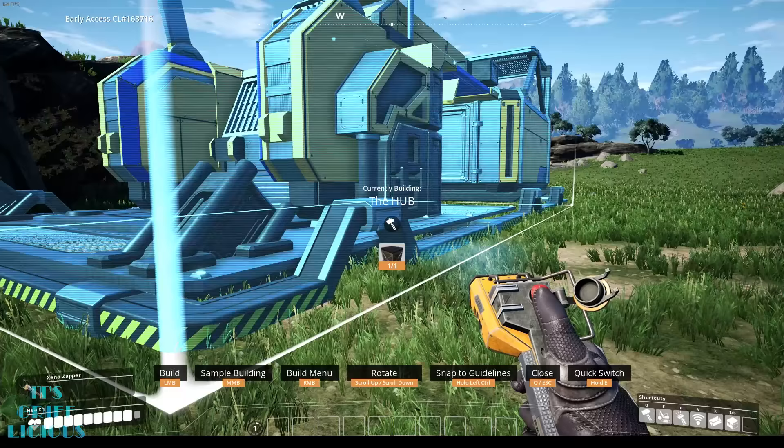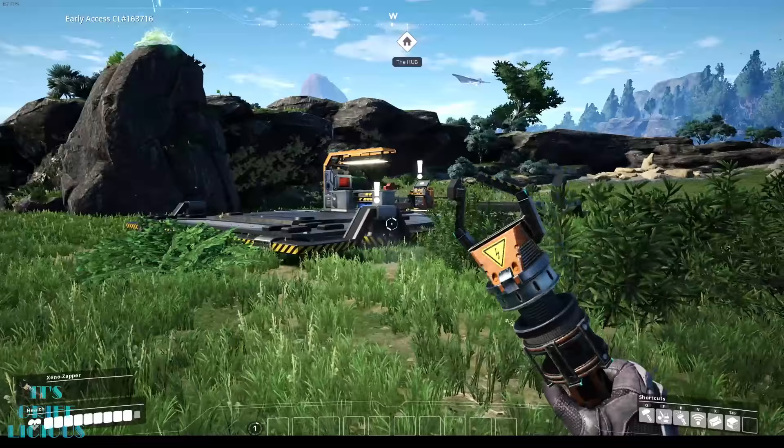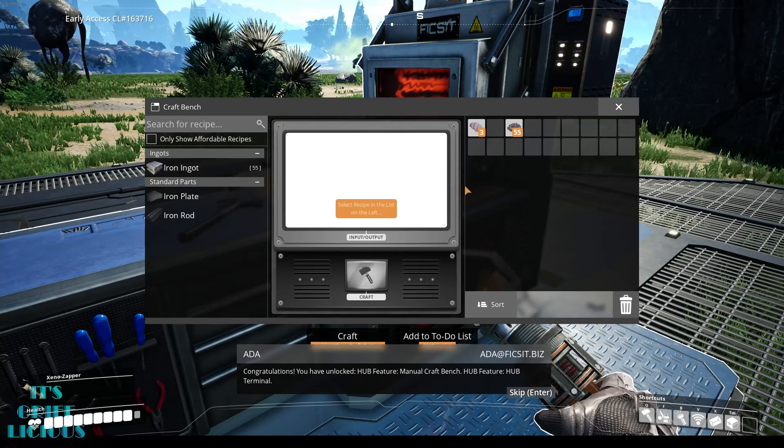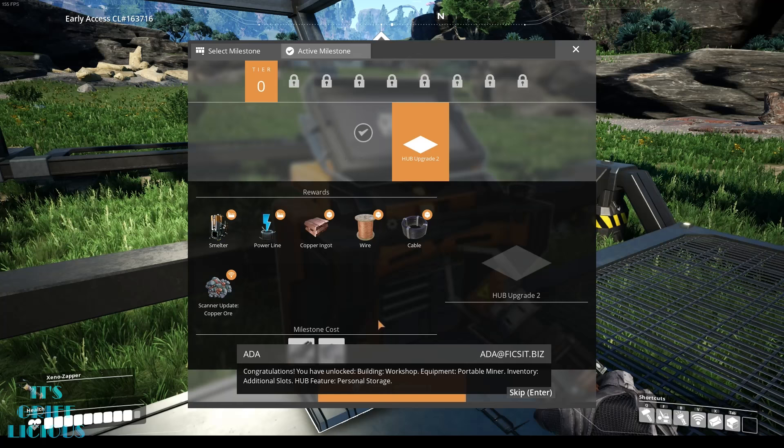The hub provides you with a crafting bench to hand make items, two biomass burners which will help power some of your machines in the early game, and a terminal which will be used to submit set numbers of materials that will then unlock new tiers or milestones, providing new items, machines, and equipment. The main core of the progression in Satisfactory is funneled through this terminal, but for now I'd like to touch on how the early game works.